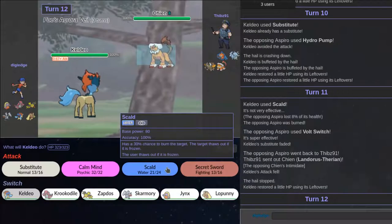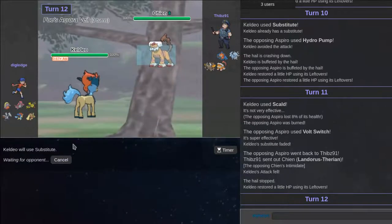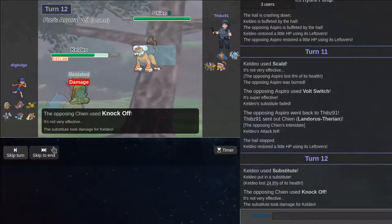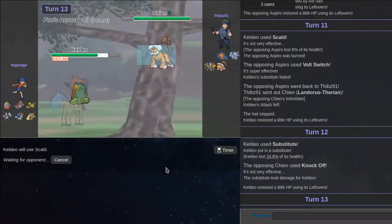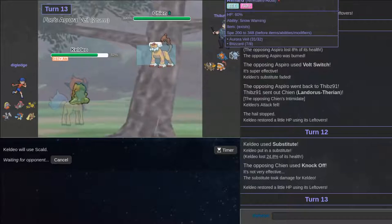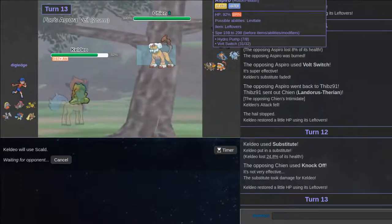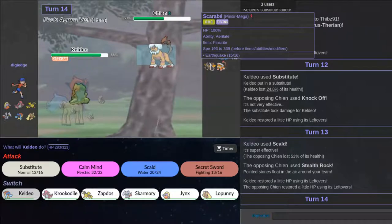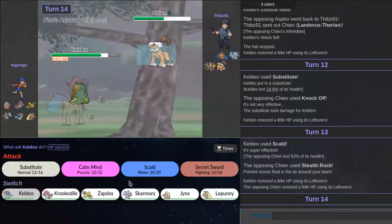Okay, he did the thing I was hoping he would do — I was hoping he would Scald, and totally didn't brain fault. He goes out to Lando-T, which shows me that he might be scary. I'm going to Substitute while he probably Swords Dances. Thank you. This Keldeo is proving why Keldeo is actually OP. I'm wondering — do I let this Keldeo die? I let the thing die but I don't let this Keldeo die.